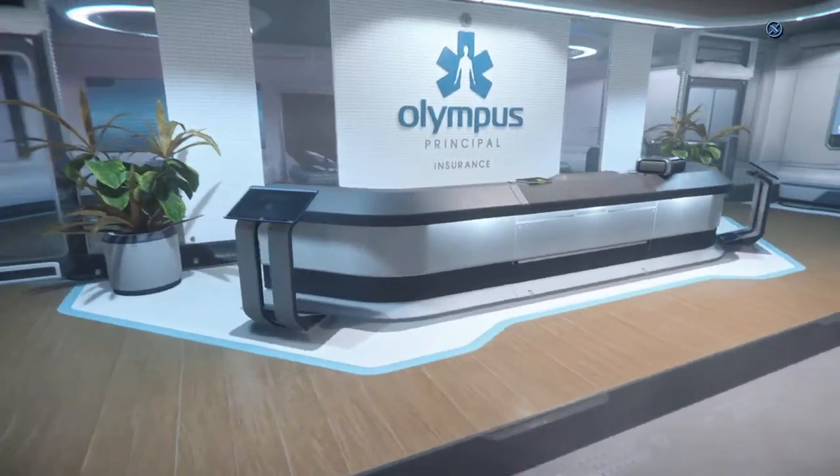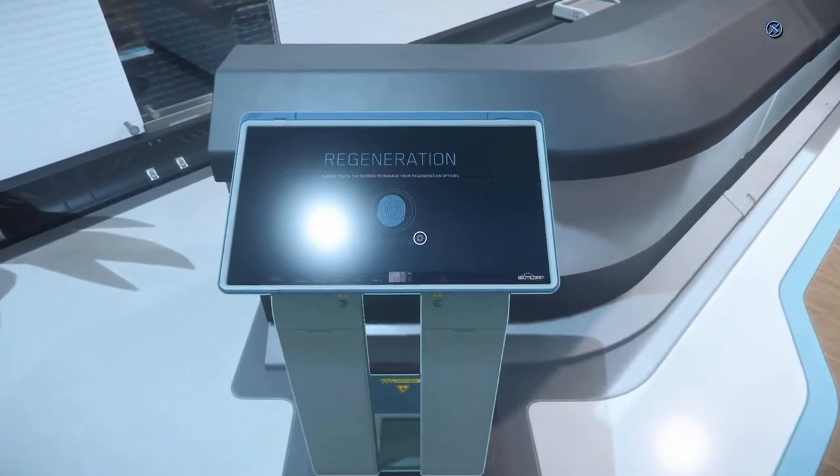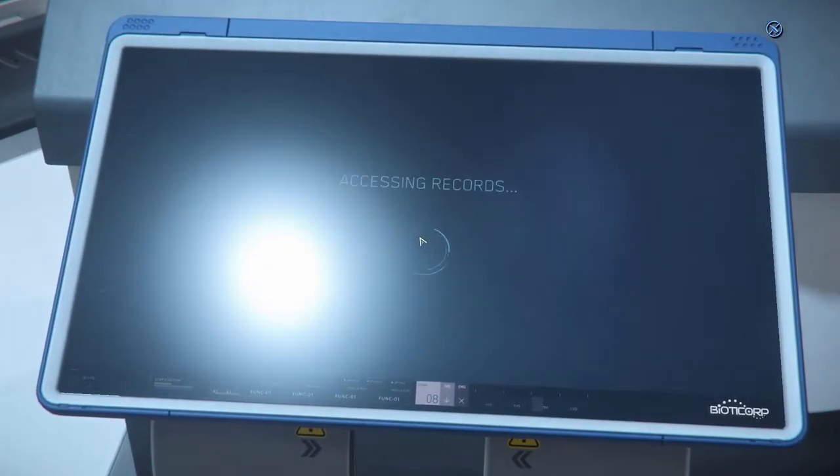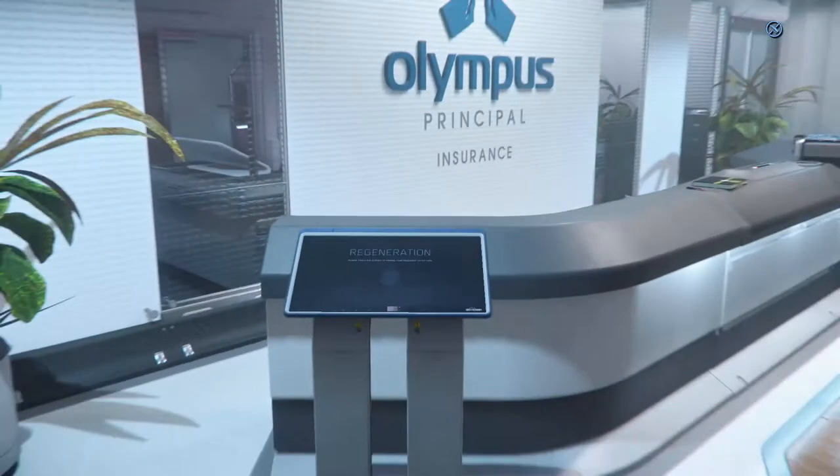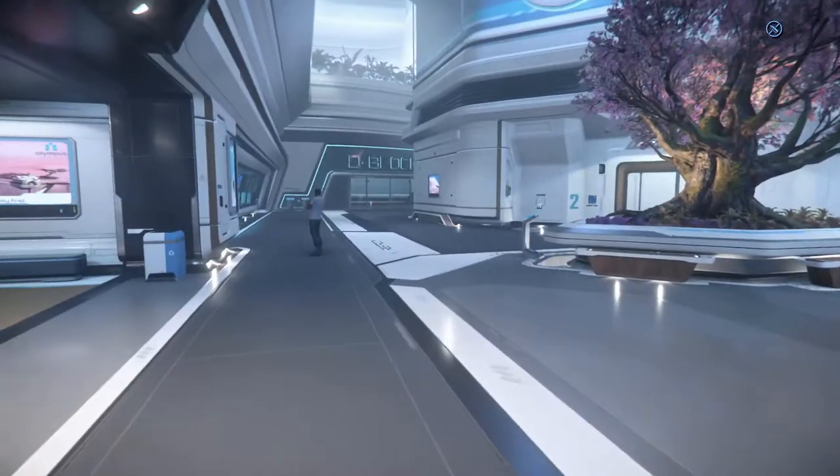There's an insurance desk where you set your spawn point. You can set this location as your primary residency — essentially a spawn point. Since I started my character in Orison, it's already my default point so I don't need to change anything.